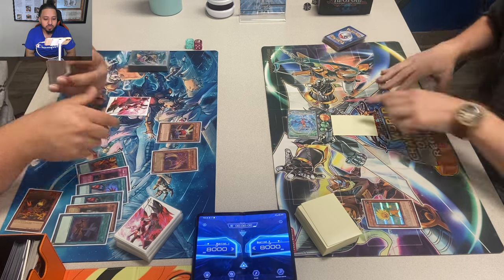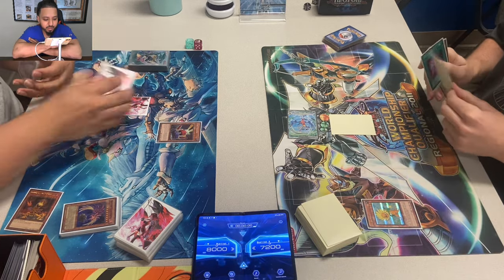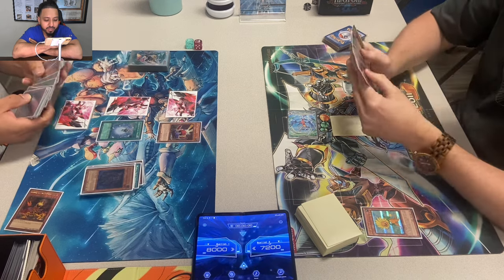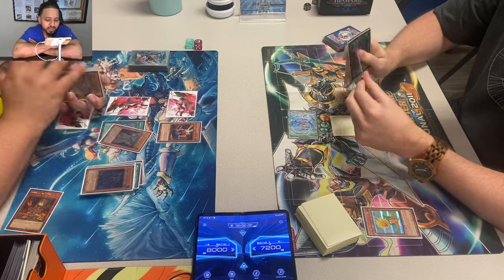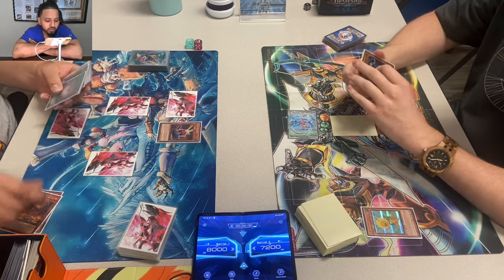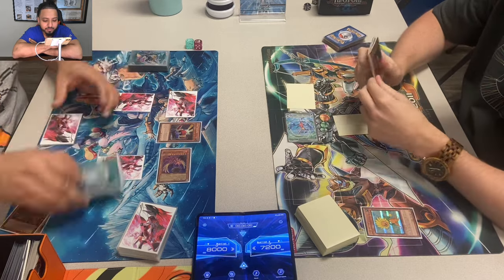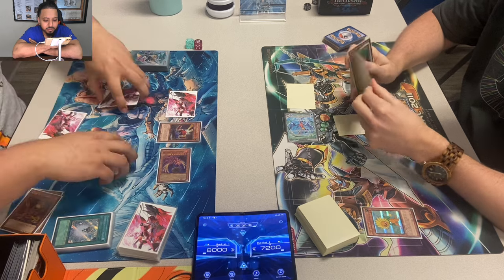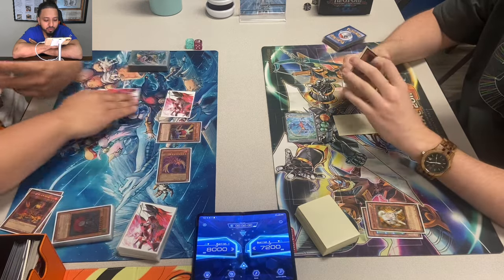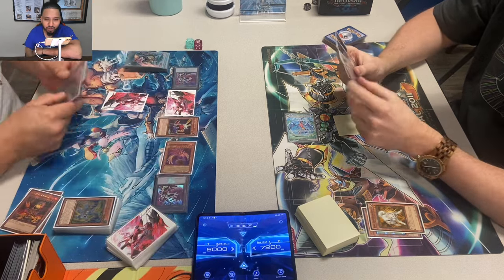Bob kills Dandy and one of the tokens. Jordan takes 800. Bob uses Charge and mills MST, Lonefire, Plague — I was thinking he'd search Lila. He can use that next turn. He's trying to mill some plants. This Amaryllis deck when it gets going is really nice. Jordan passes. End phase: Regeki breaks the Raikou. Bob could have gone for something else, but I think that was right because he still has Lila. Now Bob's field is clogged so he can't summon Lila.